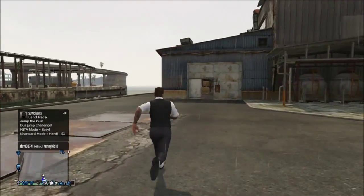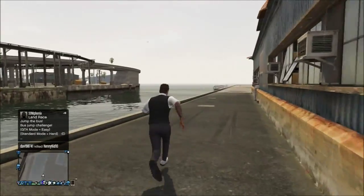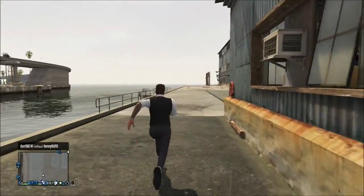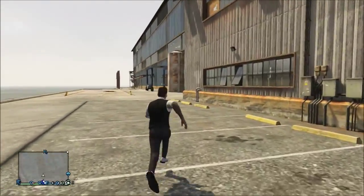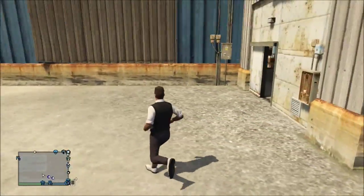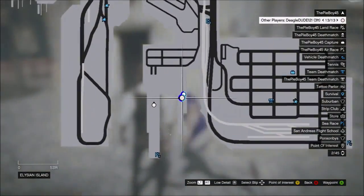What is up guys, it's Pow Boy, and today me and my friends are showing you a secret location — kind of secret because there's a mission involved in this place, but not a lot of people go there in free mode. So I consider it secret, plus it's kind of blocked off, and it's right here on this pier dock thing.